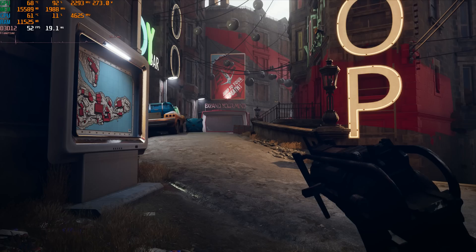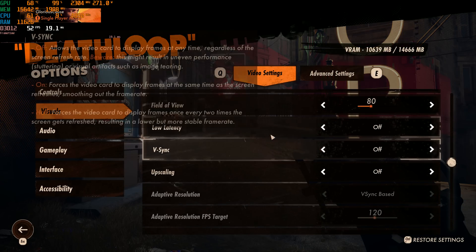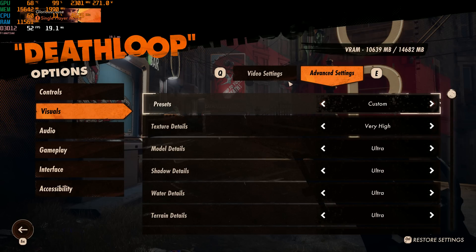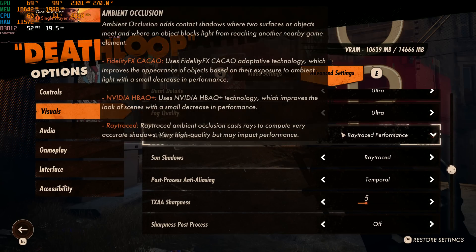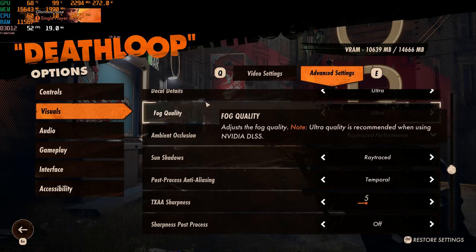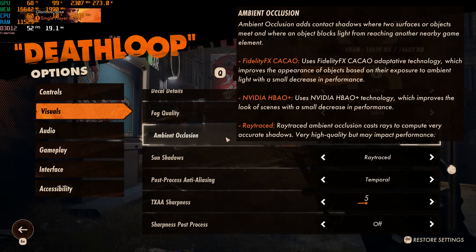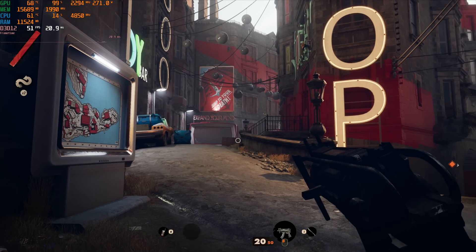We have the game on the RX 6800 XT here. We're at 4K, currently the upscaling is off so we can get our baseline of performance. In the settings I set everything pretty much maxed out. I set the ambient occlusion to ray traced performance and the sun shadows to ray trace. So this is 4K with ray tracing.